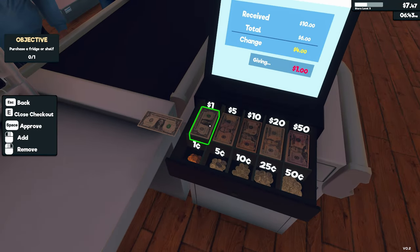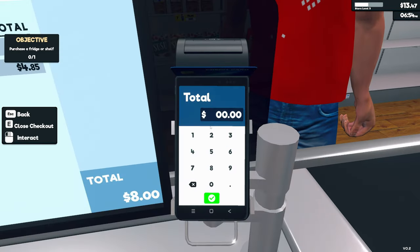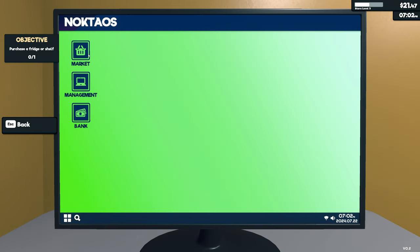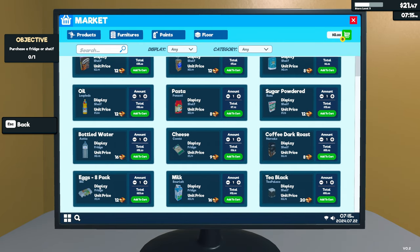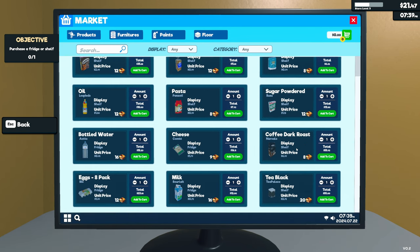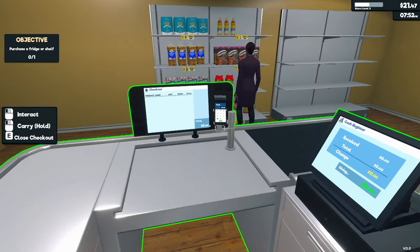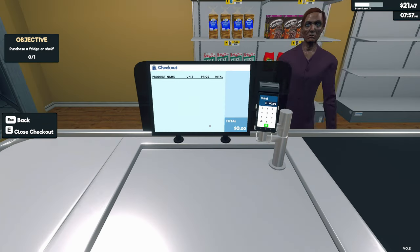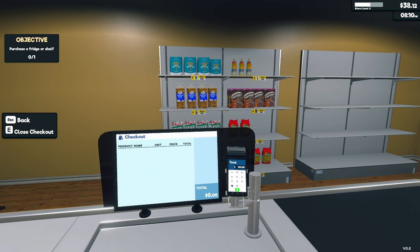It's getting dark now. We purchased the product license — new products available: bottled water, cheese, coffee dark roast, and more. We won't buy milk yet because it needs to be kept in the fridge. Eggs and cheese also need refrigeration. Coffee we can put on the shelf, but tea is quite expensive. We can't currently afford a fridge.